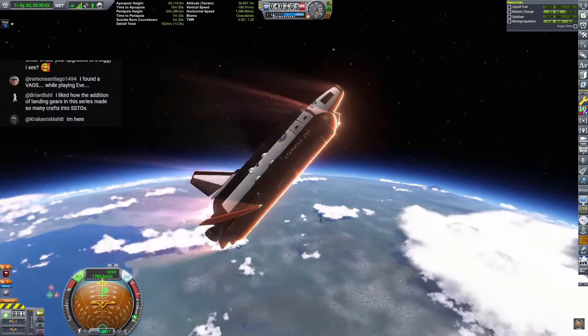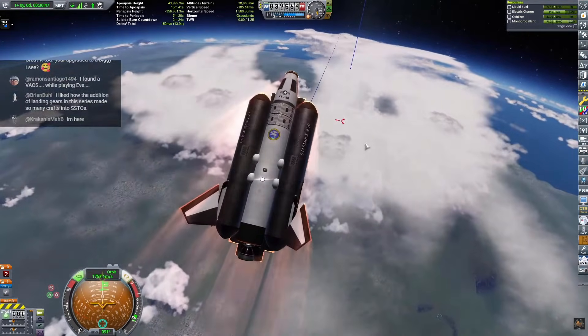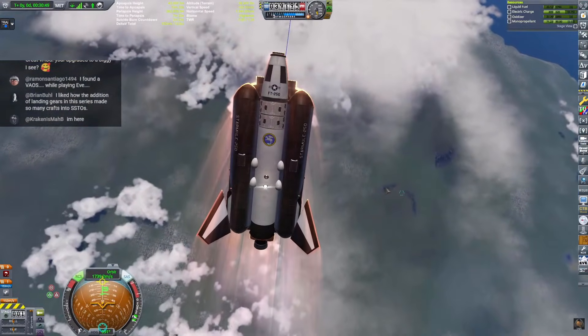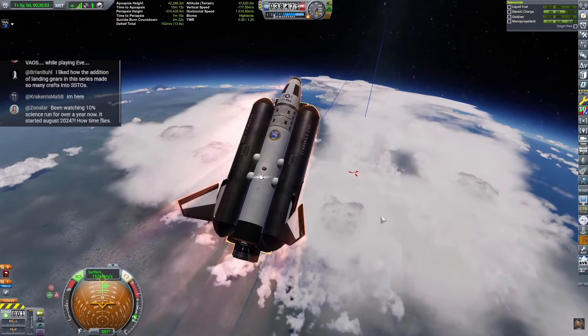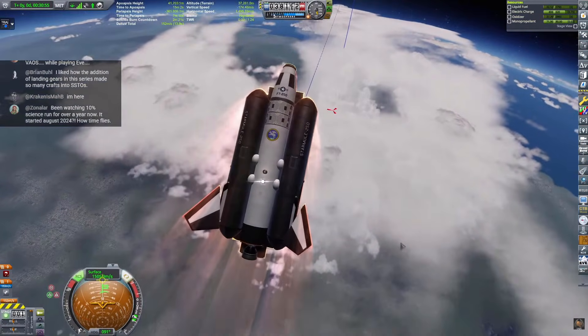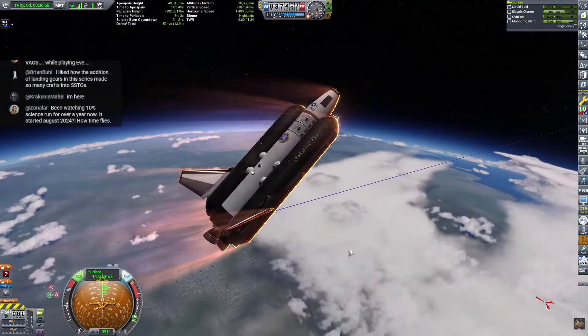I'm just going to turn around, yes even though we don't need it. The trajectories mod is telling me that we're going to land — not at 1,500 meters per second, there's no way we'd land on top of it. We're gliding right now — we're skipping.